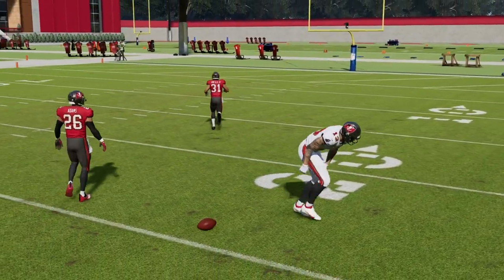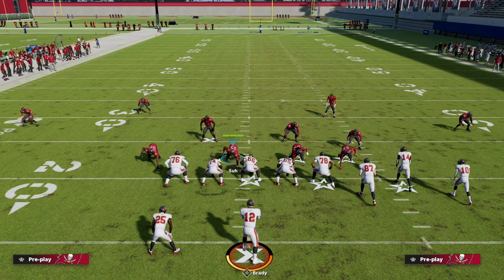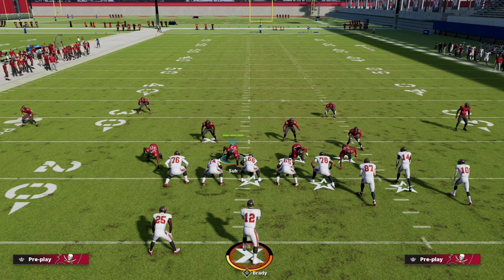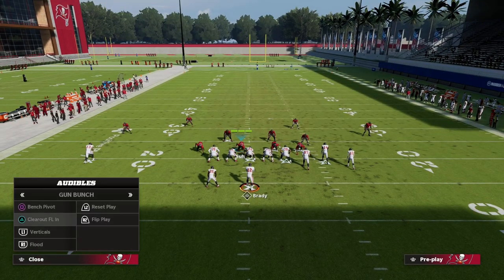Another quick tip about Madden 23: if you want to play match coverage or want your zones to have matching principles within them, in your coaching adjustments you're going to have to turn that on. It's going to come default off, which means Cover Four Quarters will play like Cover Four Spot Drop. For a casual gamer, they will basically not have any matching principles - that's a small but important thing you need to be aware of.